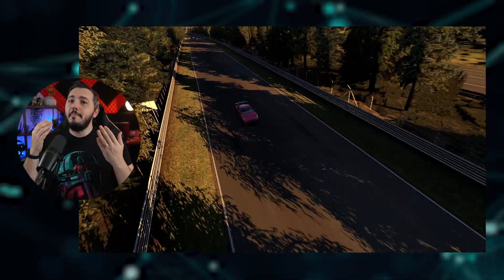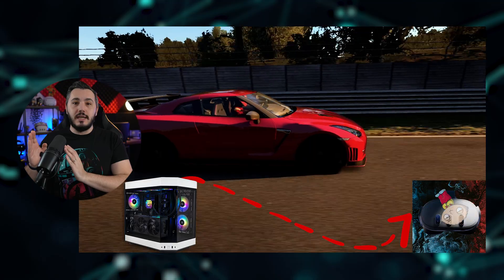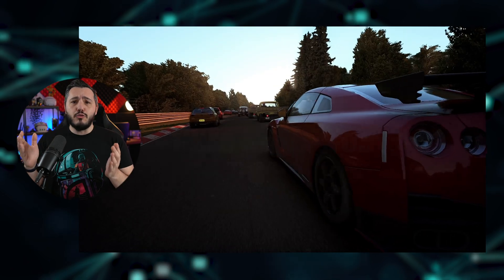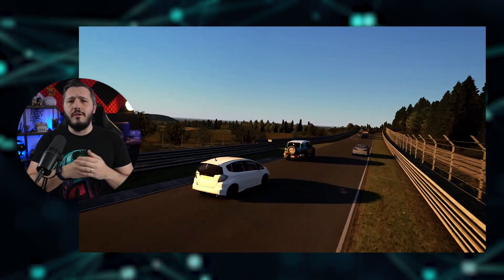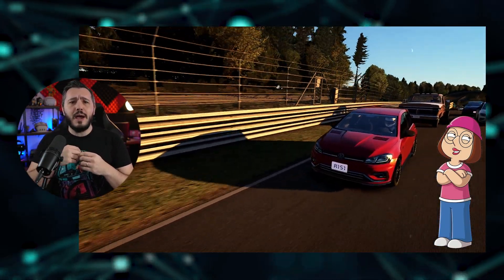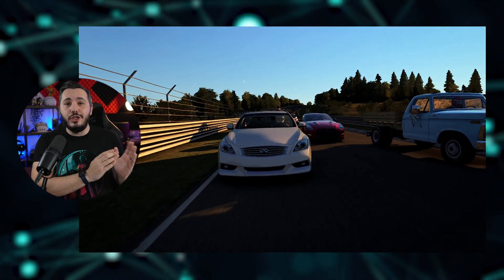Imagine your home network as a busy highway leading into a tunnel. Your red Nissan GT-R is the wireless VR data speeding from your PC to your Quest headset — it's fast and sleek, designed for high performance. But this isn't a private racetrack, it's a public highway. Think of the other cars as your family's data traffic: your mom's watching Netflix in 4K in her SUV, your sister is blasting Spotify in her hatchback, and your dad is playing Call of Duty on his PlayStation in his pickup truck — all trying to squeeze into the same tunnel.